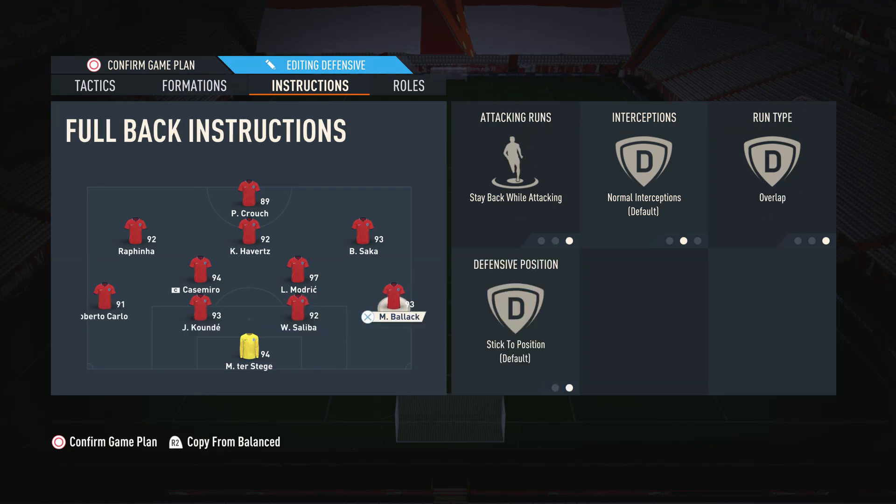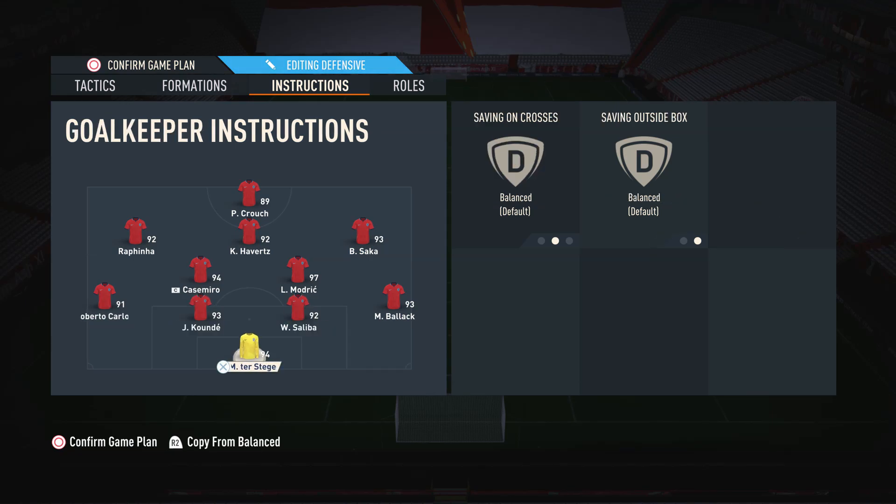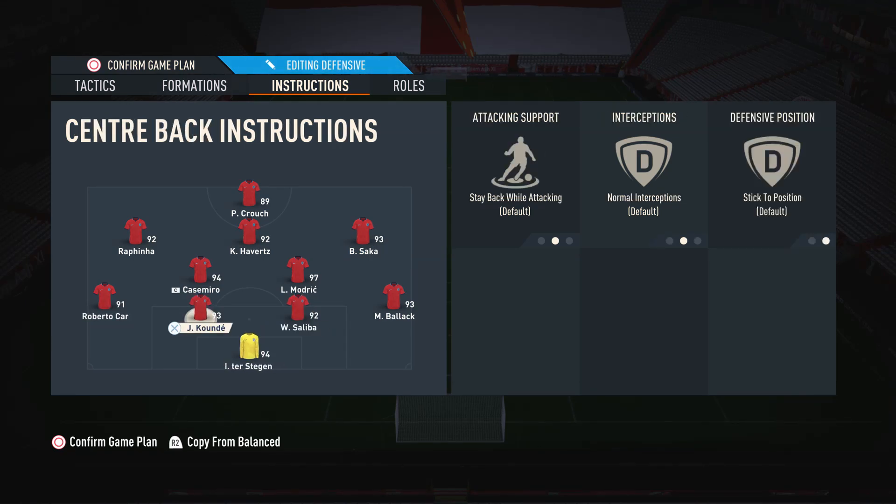I just trigger the D-pad settings when I want to send the fullbacks forward. As for the center backs and the keeper, these are on default settings and I do not touch them. Those are my custom tactics and player instructions for the 4-2-3-1. If you enjoyed or found this useful, please drop this a like, sub to the channel if you're new, and don't forget to turn on notifications. Hope you have a great rest of your day, and I'll catch you all in the next one.